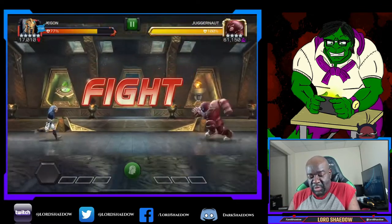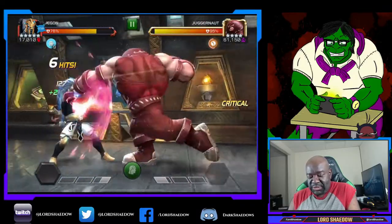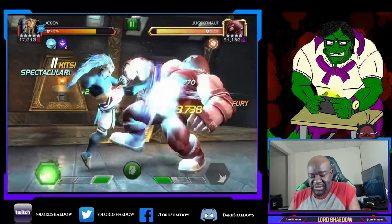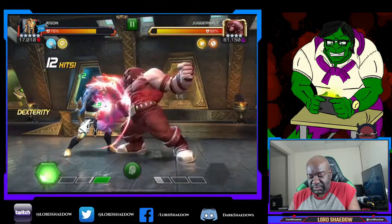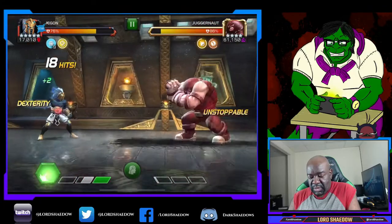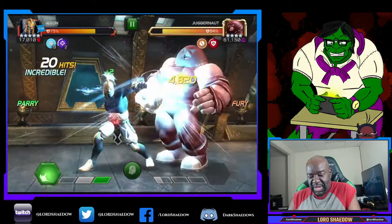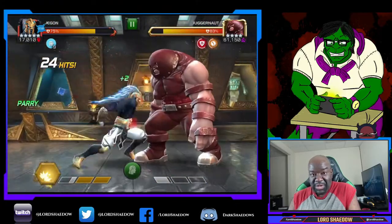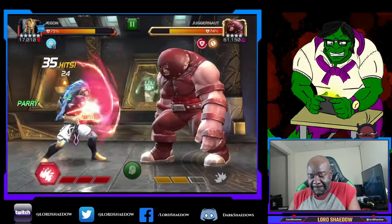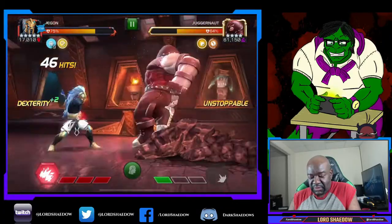Now we've got Juggernaut. Tenacity kicked in - no poisons, no bleed. I gotta watch this guy a little bit because he likes to act up. I'm tempted to fire off a special two to finish the fight earlier but no, we'll ride it out. Fortunately they don't have a special three so I don't have to wait that out.